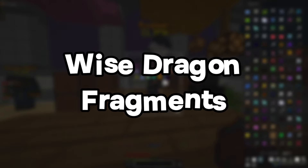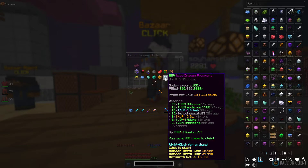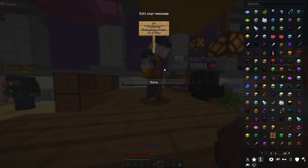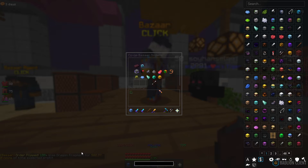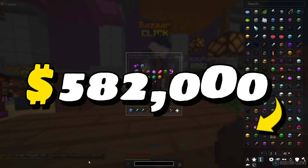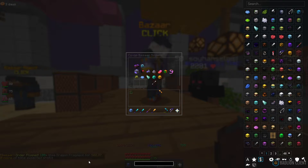Kicking it off with the first flip, we're going to be taking a look at Wise Dragon Fragments. We bought 100 and spent 1.9 million overall. When we flip it at around 24,996, once we list this up we're going to be looking at about 582k profit — so that's already around 600k going into the pool.